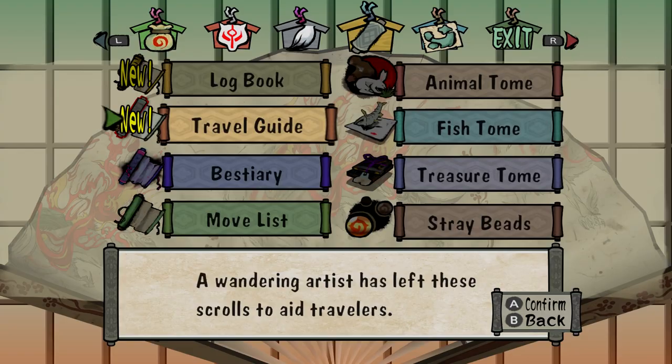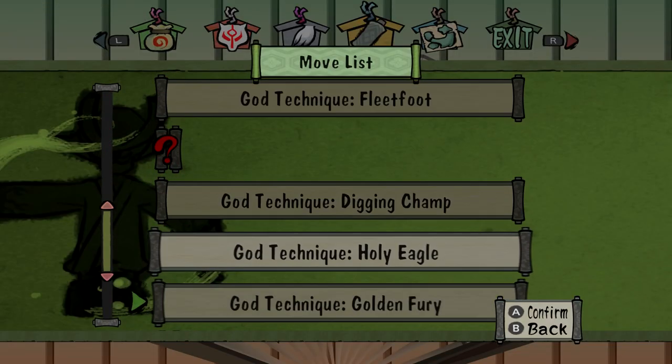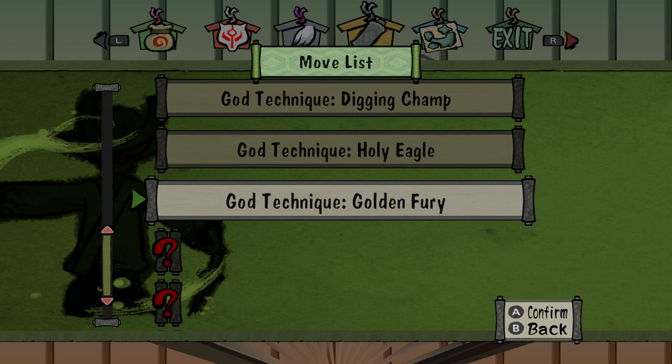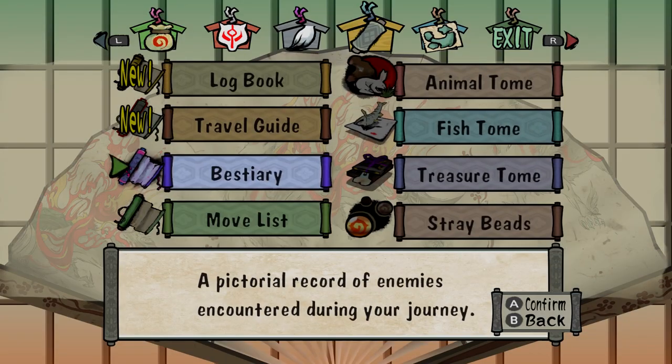Also, if you have the god technique — golden fury — that's really good. Ground rage is technically also very helpful, but I just don't recommend it because it's 2 million yen, and by the time you grind up that much money, you could have just done this already. I don't think it's worth it.